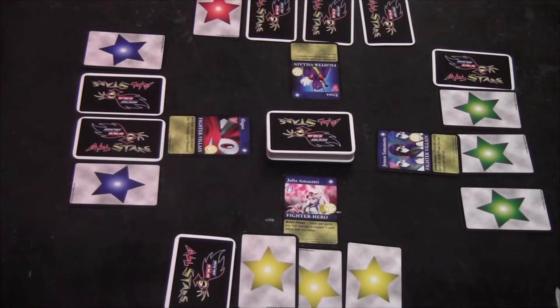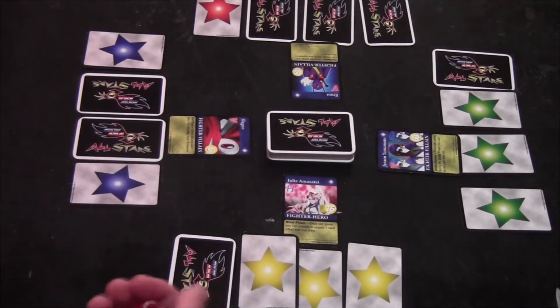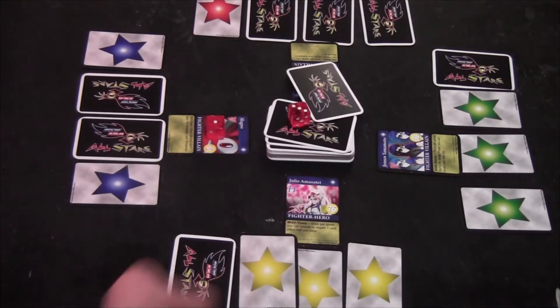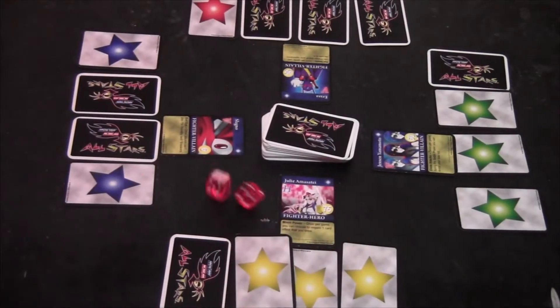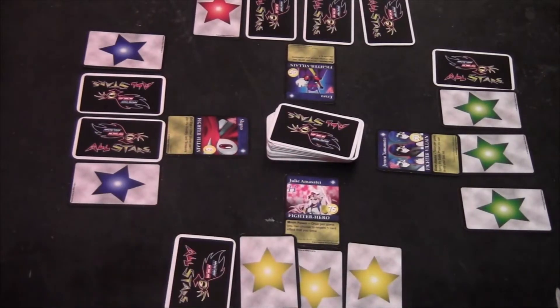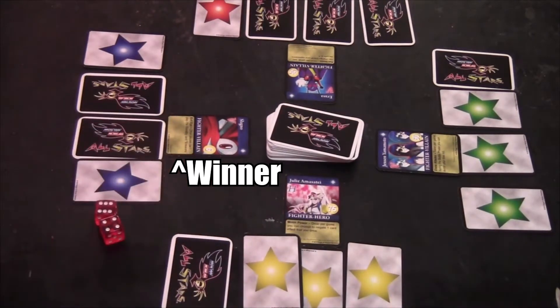Julie's going to roll first and she rolls a 6. Jensen rolls a 4, Eraser rolls a 7, and Slagno rolls a 10. So Slagno is the winner of this game, and everyone else is going to take damage this turn.